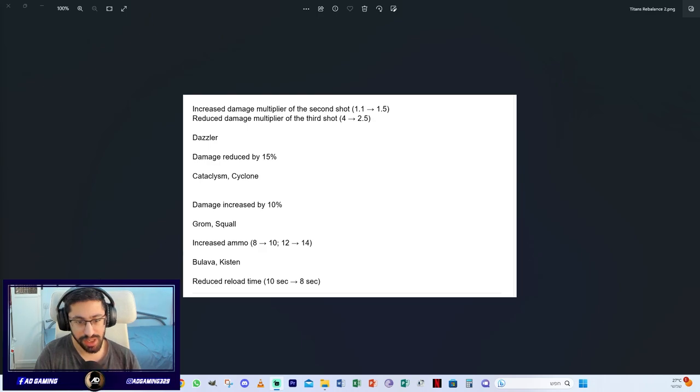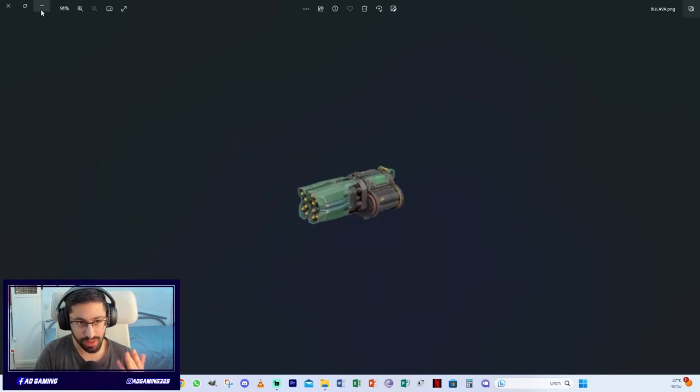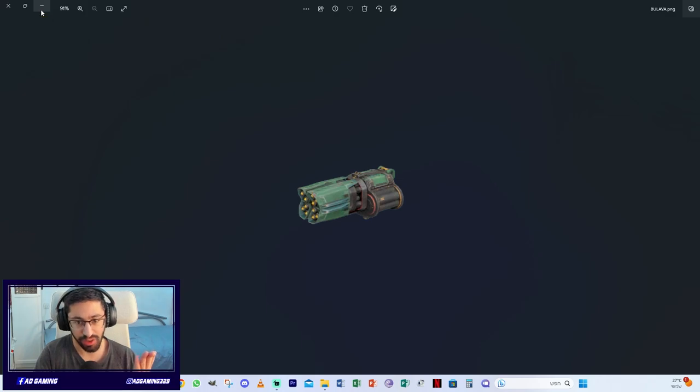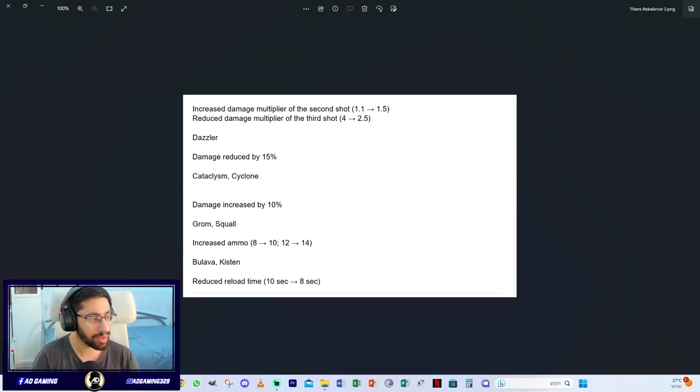The Bulava and Kisten get reduced reload time from 10 seconds to 8 seconds — another buff. I think this is the third buff in a short period of time, which is insane. Yet they are still probably not going to be very effective even with all these buffs.